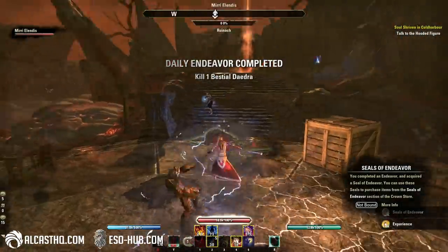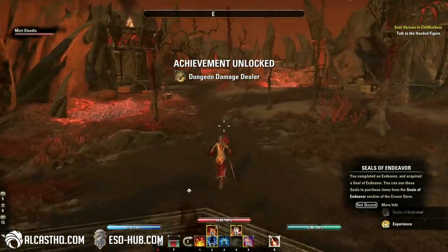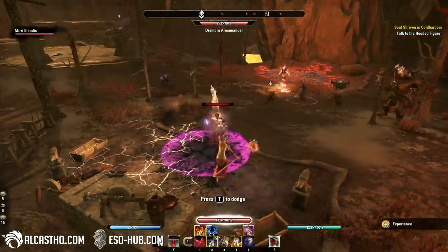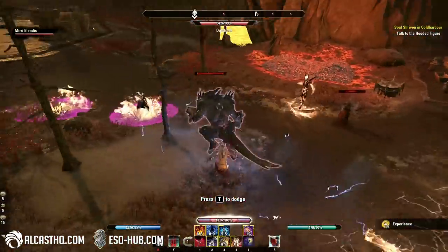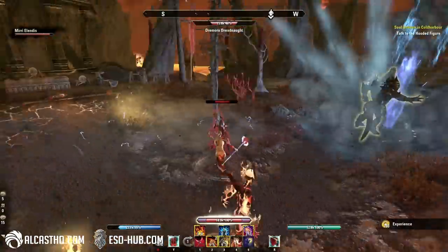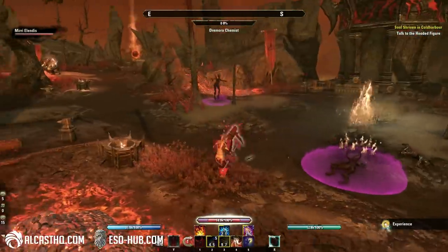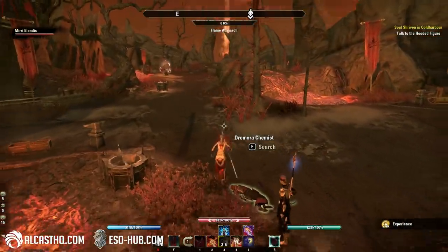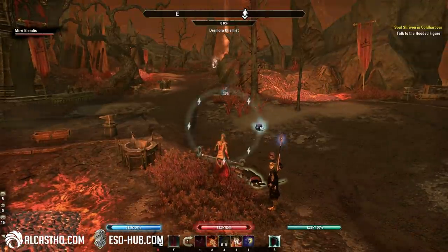The meteors coming down are the ability Mirri can use, which made me a little jealous because she can pretty much spam meteor. As you can see, companions can also dodge roll. We need to be a little careful because Mirri on the Magicka Damage Dealer setup plays as a ranged damage dealer, so she doesn't stand in all the enemy AoEs, which is really nice — so she doesn't die as often.